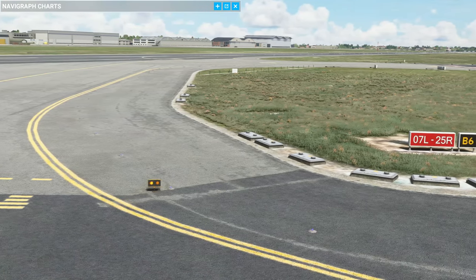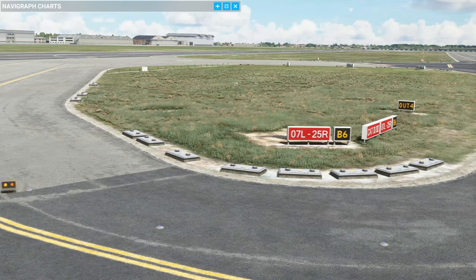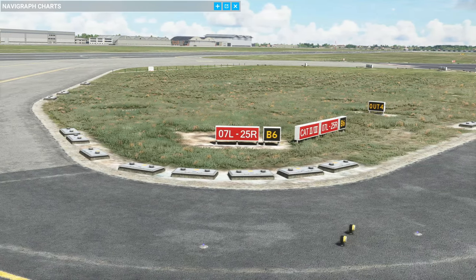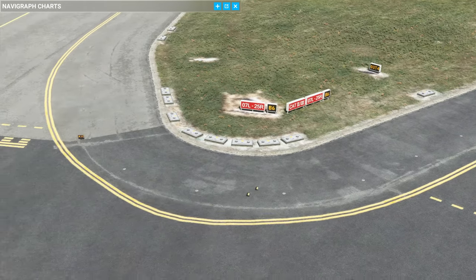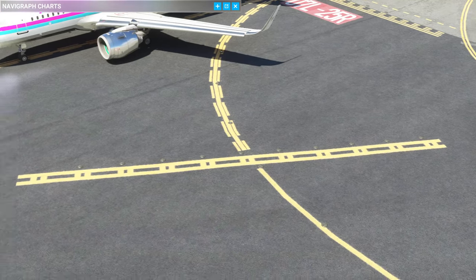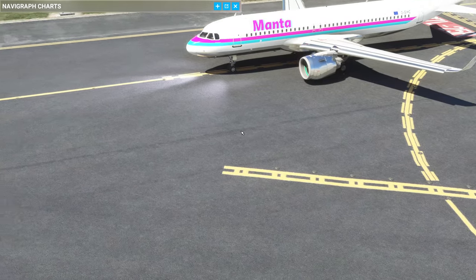As we move across, this is where the details really start to stand out to me and I'm very impressed. We have the correct signage with zero seven left, two five right, Bravo 6, and then we've also got the CAT 2/3 holding point Bravo 6, which is going to be marked with a double line. That is shown here - the CAT 2/3 holding point, which looks like a little Roman numeral two. That's the low vis holding point.